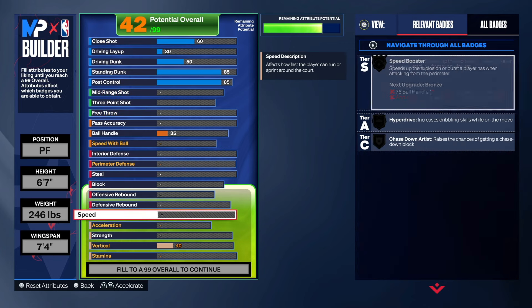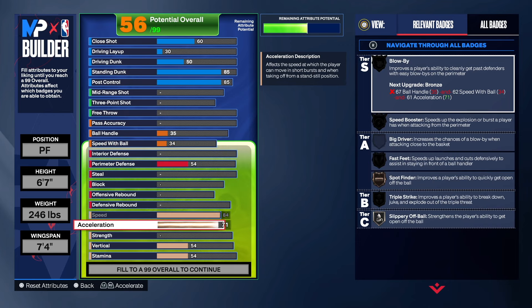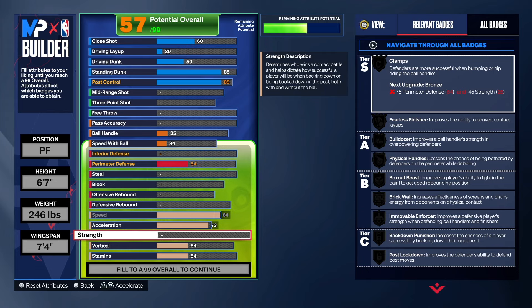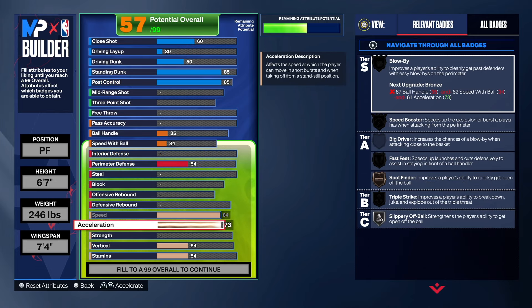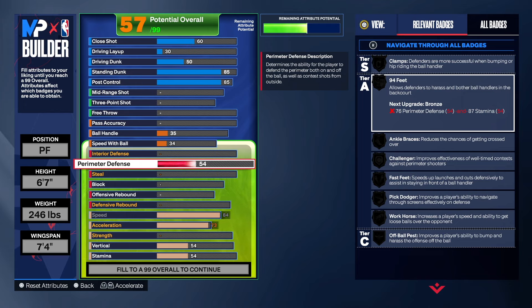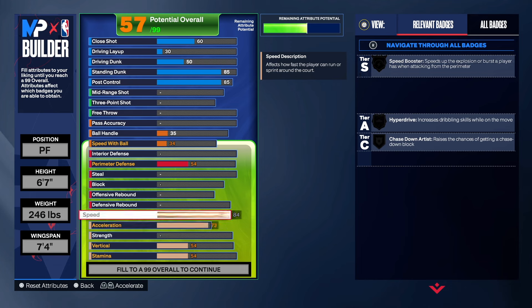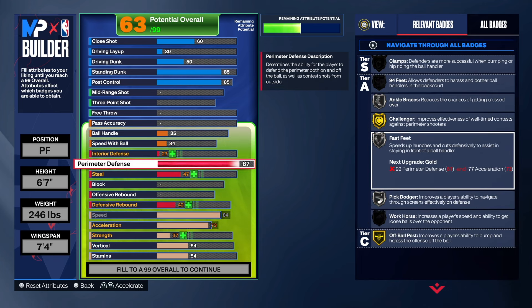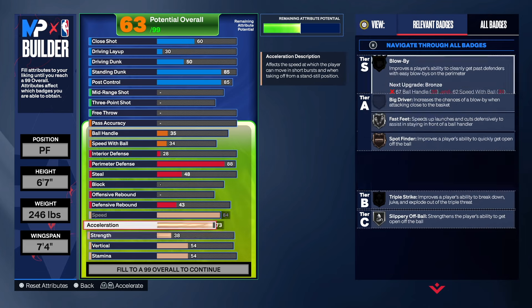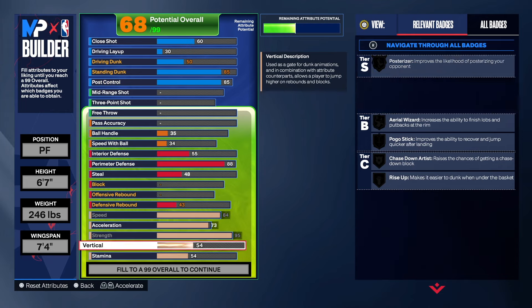Let's go down to the physicals — this is very important too. I wanted more speed on this build, so I wanted the speed to be at an 84. I wanted the acceleration to be pretty good. 73 acceleration, 95 on the strength. Hall of Fame removed, but gold bag down, gold brick wall, gold bulldozer, and clamps as well. Vertical — we're going to get that up to an 80, of course.